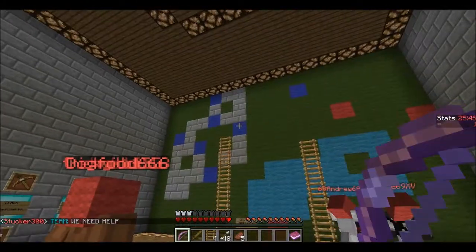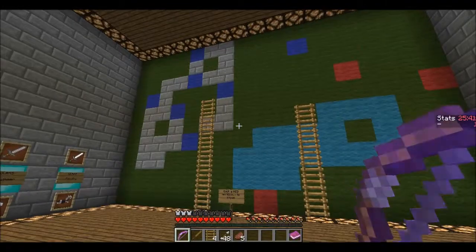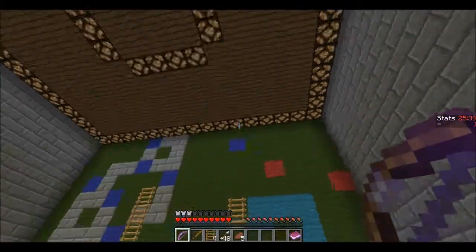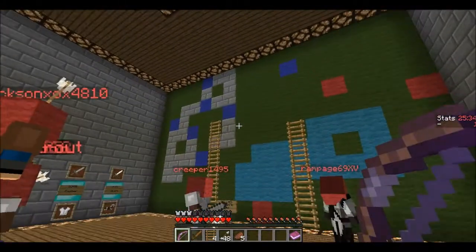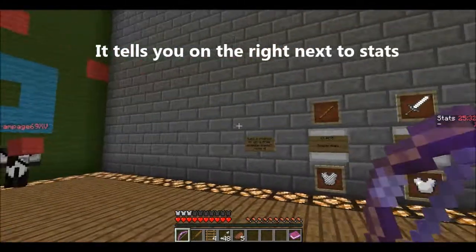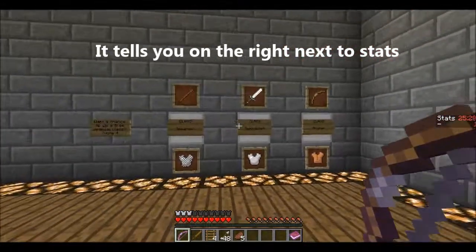The blue team has all those command posts right now, so we cannot spawn there, but the blue team can. The point of the game is to either capture all the command posts, or have the most when the time runs out — which I think is a timer of either half an hour or an hour.